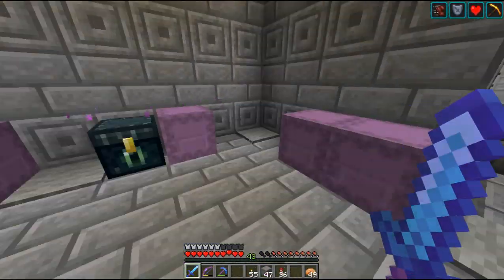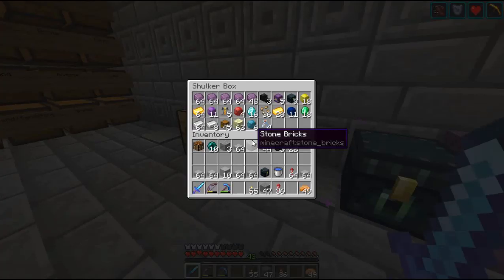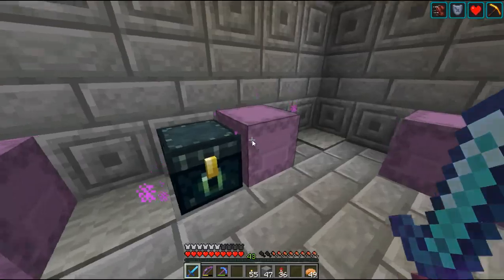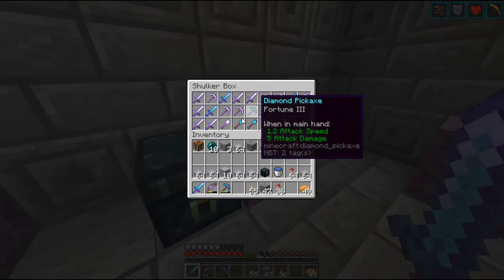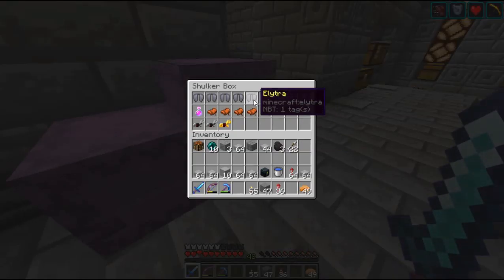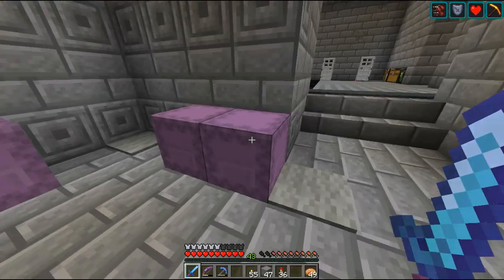Alright guys, so I have gotten back from end raiding and I've kind of sorted out some of the things we got. As you can see, we've got lots of shulker shells, some heads, a bunch of ender chests, lots of gems and some diamonds, some gold, some iron — lots of stuff, lots of chests as well. These are all the tools we got — quite a few tools, lots of armor as well. And we got five pairs of elytra, which is pretty awesome. I probably will never need that many pairs of elytra, but it is good to have.